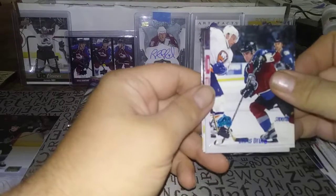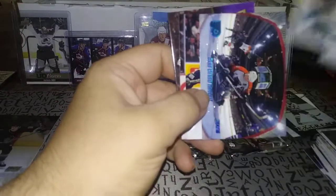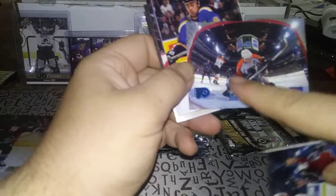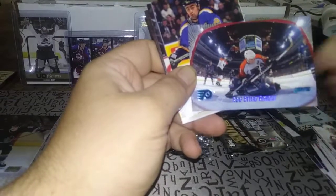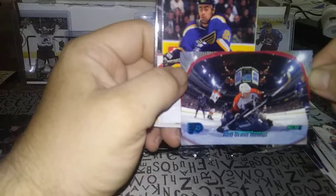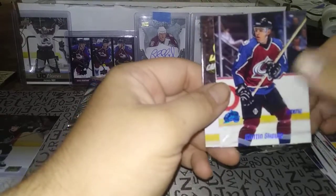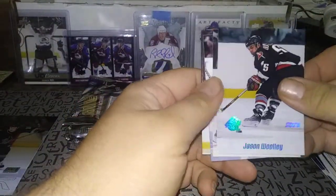I'm tempted to buy another box of this sometime — this is just really cool to go through. Here's a Chris Drury — finally a Colorado card — Saku Koivu, Mike Ricci. Rod Brind'Amour — what a nice shot. On the base cards there's like two hockey-stick crossing indentations on the back with the name — really nice design. Stadium Club just had beautiful photography. Jamal Mayers, and a Martin Skoula rookie — not noted as a rookie, but pretty sure that's his rookie. That's a PC card — I think I already have it but can't go wrong with a better version.